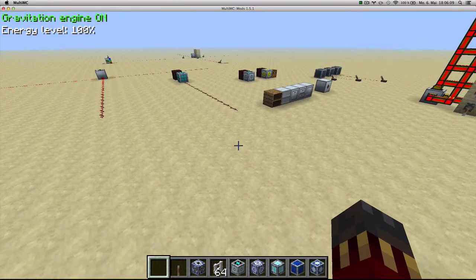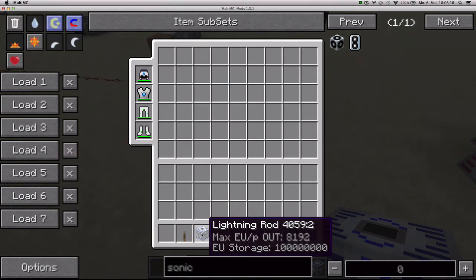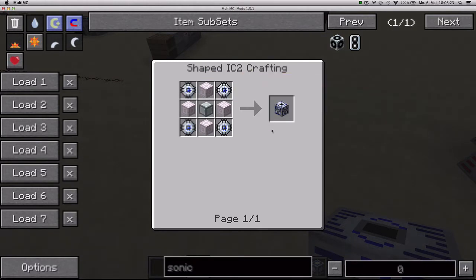First of all I'm going to show you a block that I forgot to mention in the first episode. It's a power generation block called the Lightning Rod, and it's crafted with four highly advanced machine blocks, one supercondensator and four energy flow circuits.